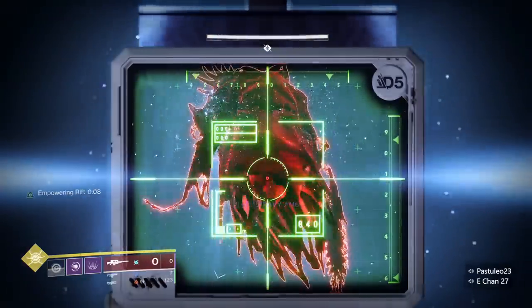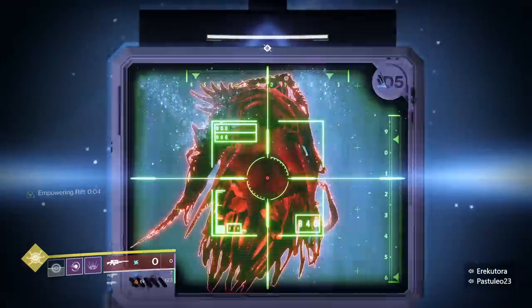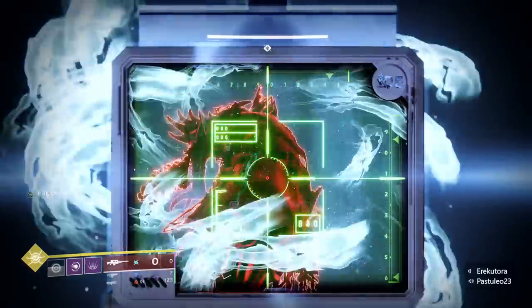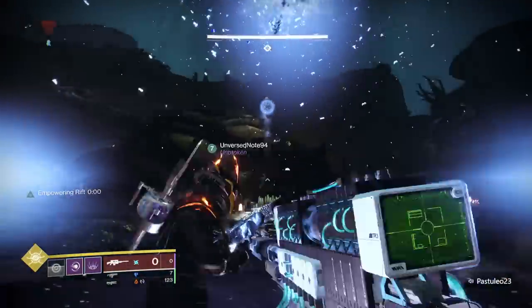For the second boss, you want to damage the boss before the encounter starts. You can use Darcy to check its health in the top left corner. Keep Wither Horde on the boss to kill it and finish the ghost.